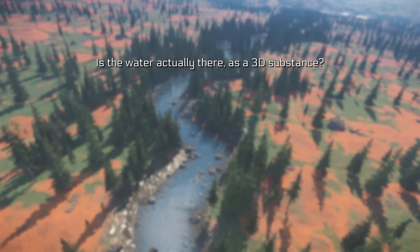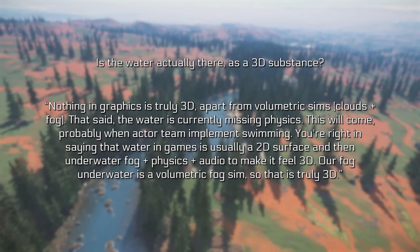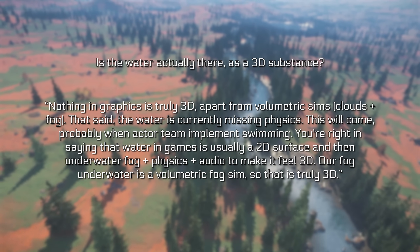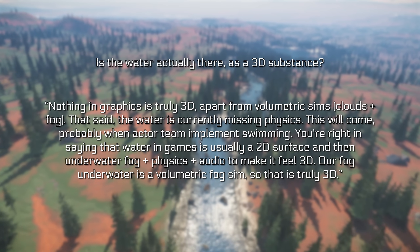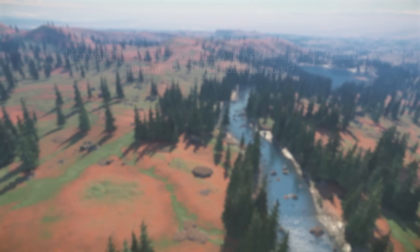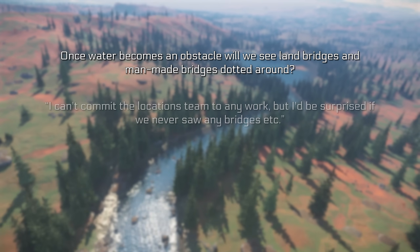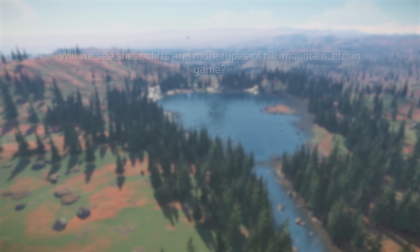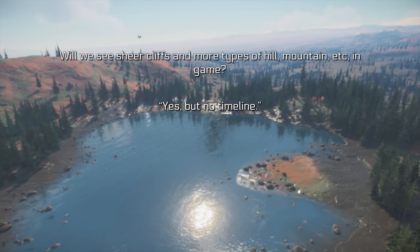On whether water is a true 3D substance: nothing in graphics is truly 3D apart from volumetric simulations like clouds and fog. Water currently lacks physics, which will likely come when the actor team implements swimming. Water in other games is usually a 2D surface with underwater fog and physics to make it feel 3D; their underwater fog is a volumetric fog sim, so it is truly 3D. On bridges: it would be surprising if bridges never appeared once water becomes an obstacle. On sheer cliffs and more terrain types: yes, but no timeline.